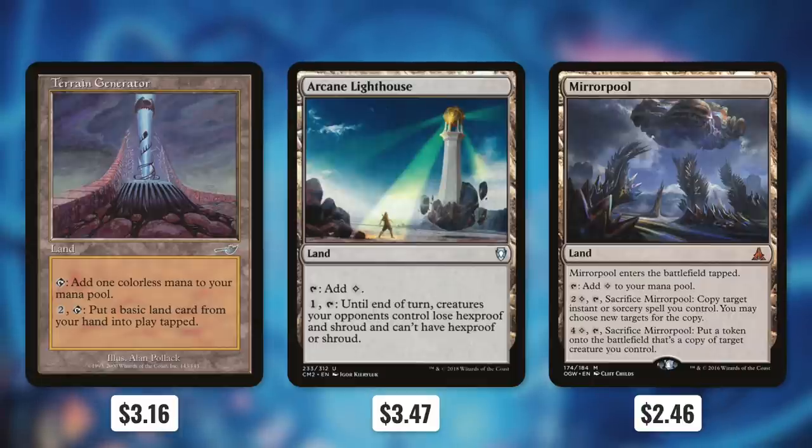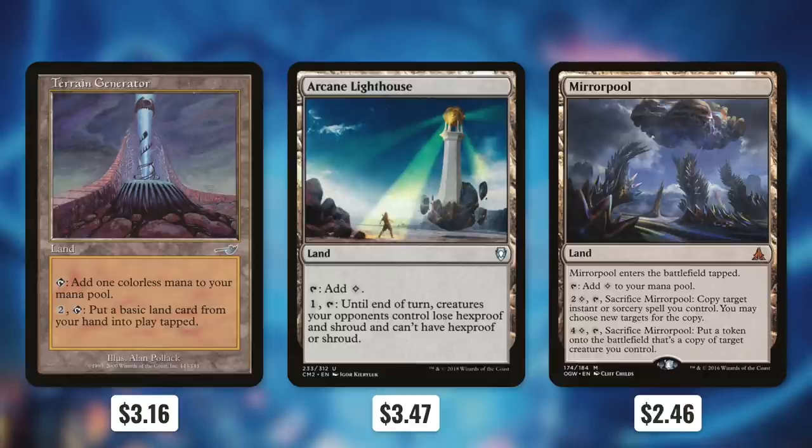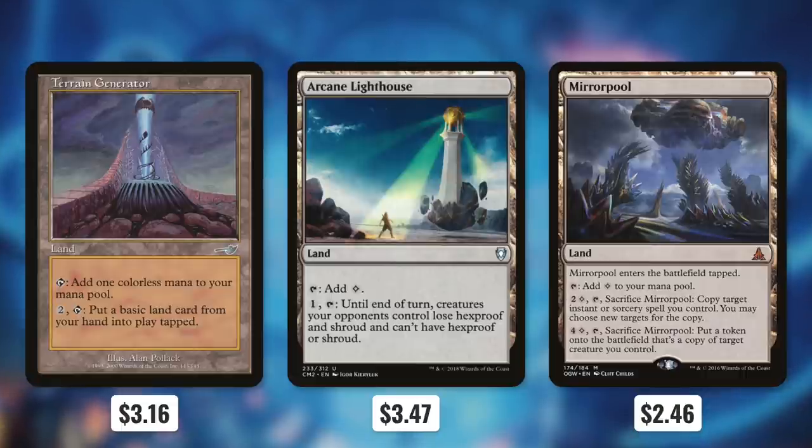With Arcane Lighthouse, we can pay one and tap, and until end of turn, creatures our opponents control lose Hexproof and Shroud and can't gain Hexproof or Shroud. So it's a great way to help us target some of our opponent's things. And finally there's Mirrorpool, which is a fantastic utility land for a copy or clone deck. By paying two colorless and tapping and sacrificing it, we can copy target instant or sorcery spell we control and choose new targets for the copy. And by paying four colorless and tapping and sacrificing it, we can put a token onto the battlefield that's a copy of target creature we control. This utility land might come into play tapped, but it can help us out in a lot of situations.